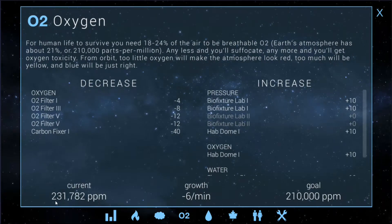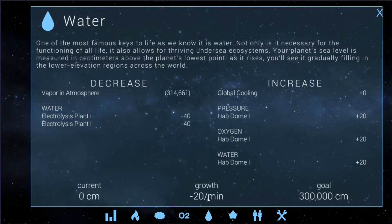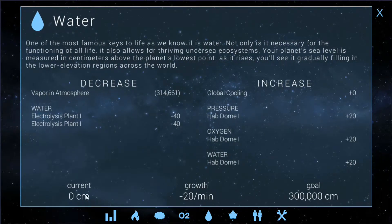Oxygen is down to 231,000 and still dropping, so that's great. Water is at minus 20 but it's not doing anything because there's nothing there, and that's with the two electricist plants. We've actually got room to build one more hab dome, which we're going to do, and that puts our vapor in the atmosphere at 314,000.